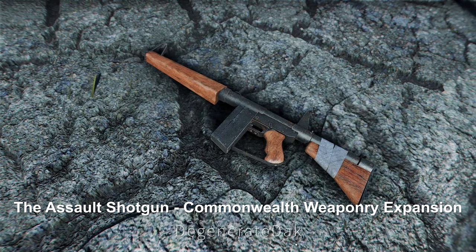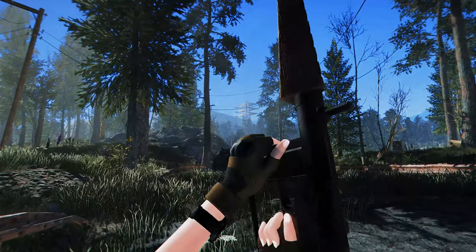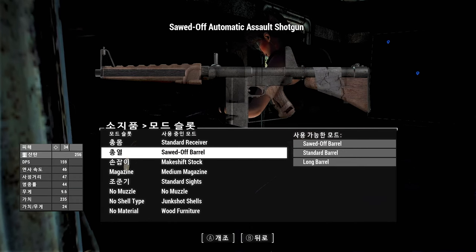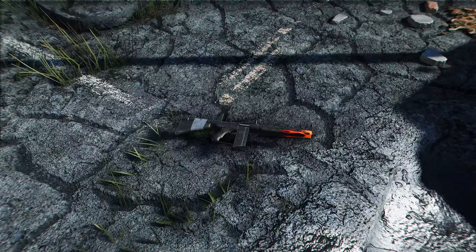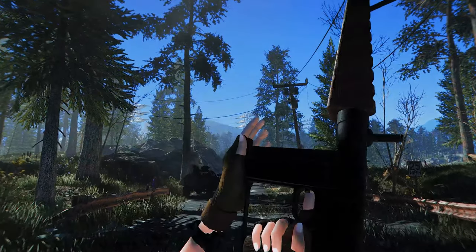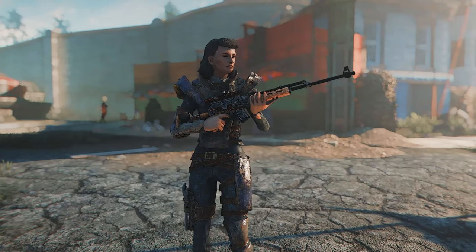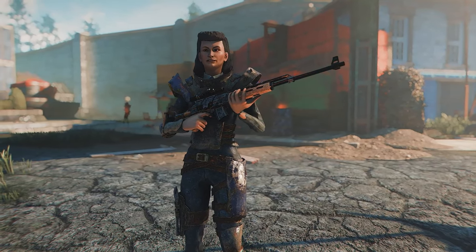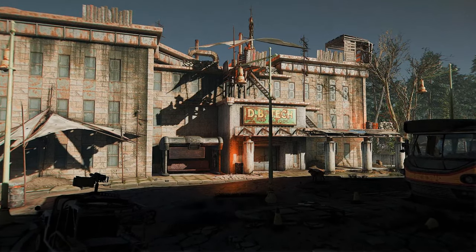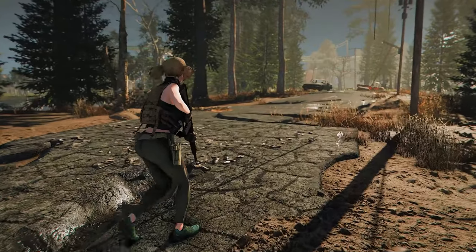Next up is the Assault Shotgun — Commonwealth Weaponry Expansion. This mod adds a new weapon called the AA-12 Shotgun. The AA-12 can fire in semi-automatic or automatic mode and has more than 60 attachments to choose from, including skins. This mod has custom models, textures, sound effects, and more. The weapon will spawn on Nuka World Raiders and Gunners after level 20. Additionally, there are unique weapons with legendary effects near DB Tech High School, the Nucleus, and the Atom Cats.